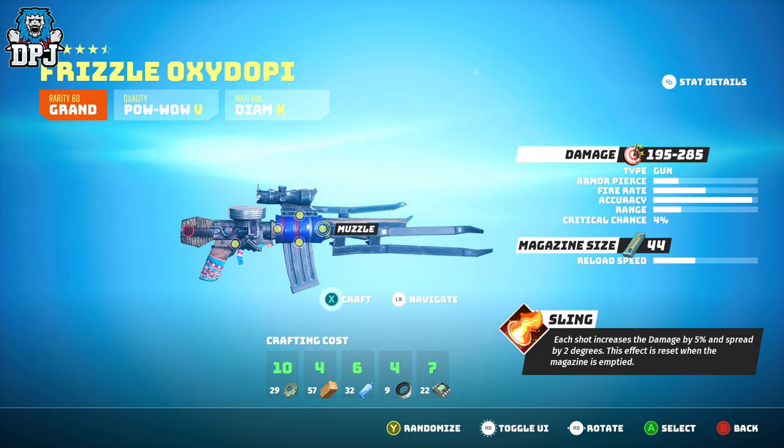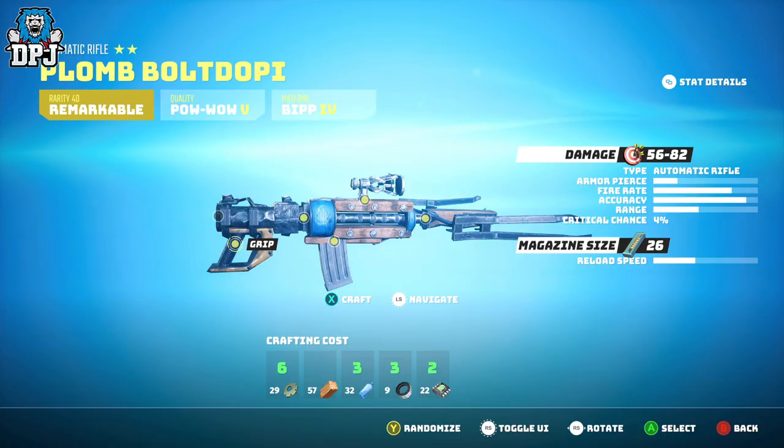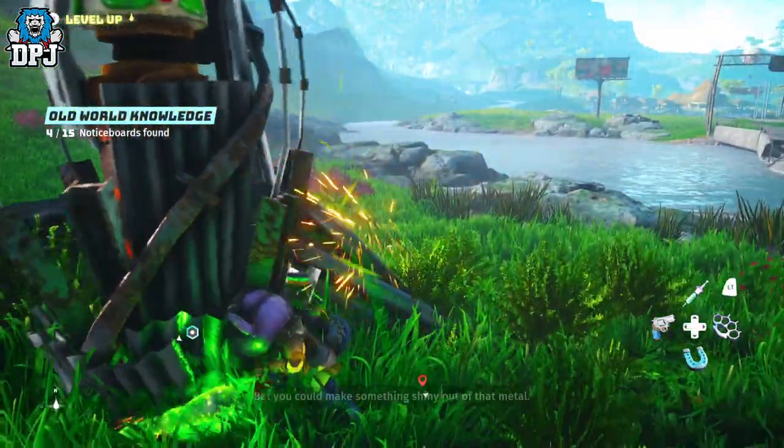These materials are used when it comes to crafting. If you want to build a certain item, it notifies you of what you need, and early on in the game you will find yourself short on them.